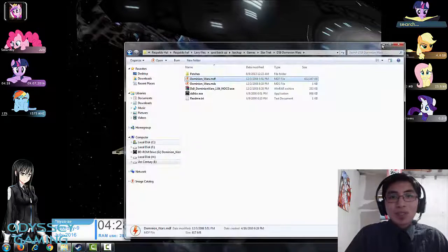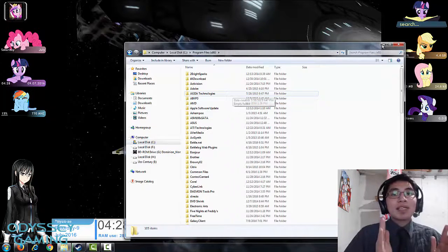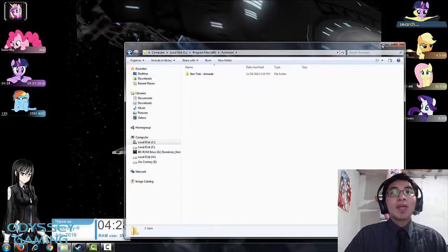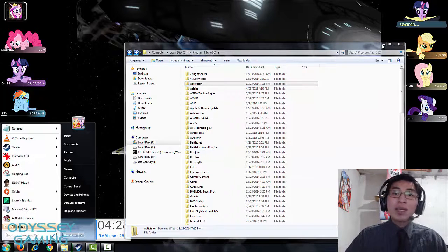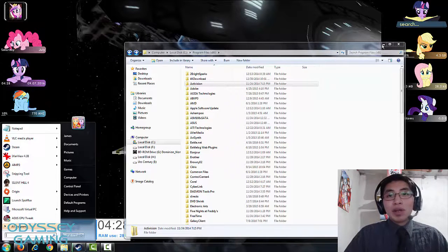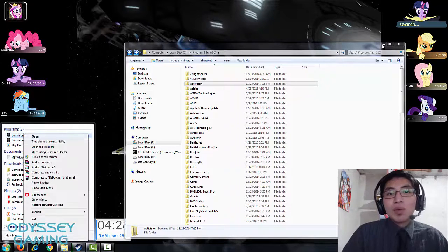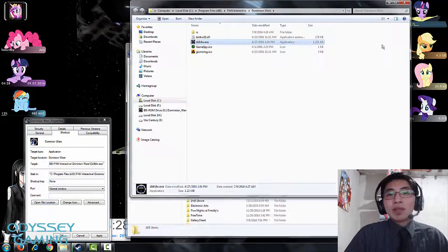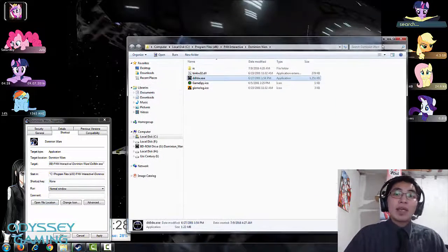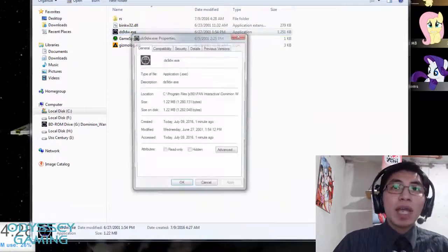Do not install GameSpy — GameSpy is dead, it no longer exists; it was migrated to Steam. Now the game is installed. If you forget the directory where you installed it, go to your Start menu, type 'Dominion Wars,' right-click and go to Properties, and select the option to open the file location. It will open the default directory you selected.